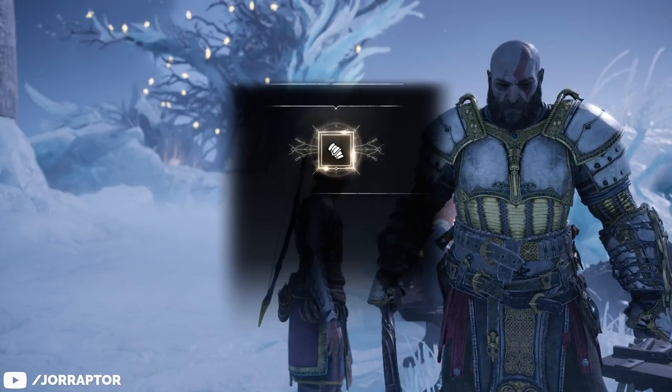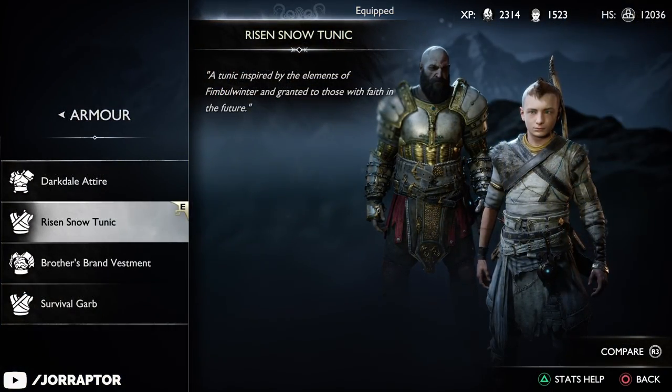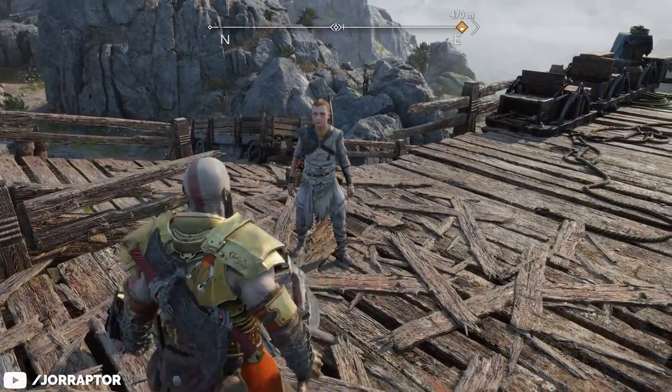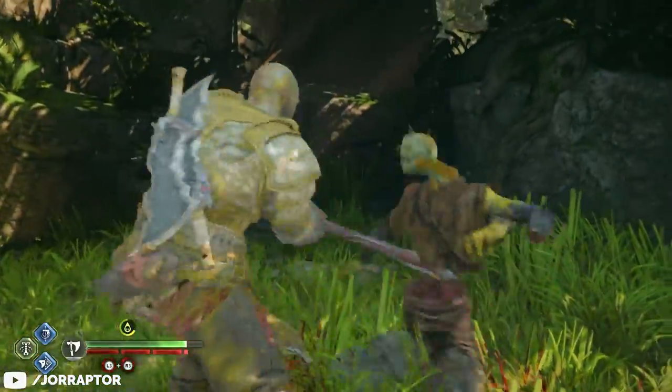Unlike most armors the risen snow set will also not change its looks after upgrading it. Atreus also gets the risen snow tunic which is just a reskin of his base attire with some more pale tints added to it, so it's not all that interesting. But luckily the perks on Kratos' armor are, and you only find them on this armor set and they reward a very fun playstyle.